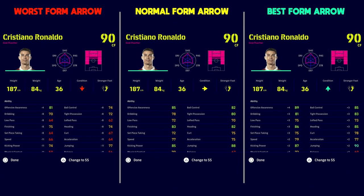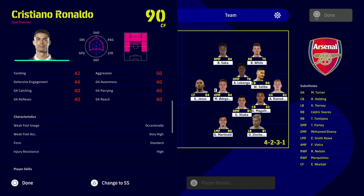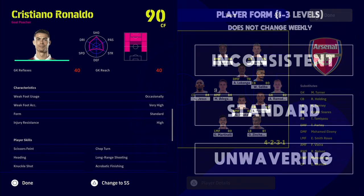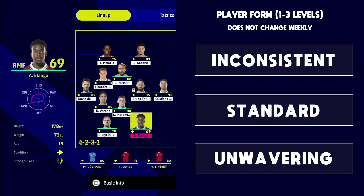Feel free to pause and look at that in full screen. Basically we're looking at Ronaldo from left to right — worst form, normal form, and best form. Normal form in the middle means no changes to his attributes. Worst form gives a minus to his stats and attributes, and the best form arrow gives a plus. So there are two different aspects: player form and condition.